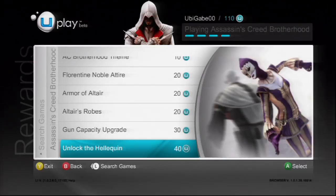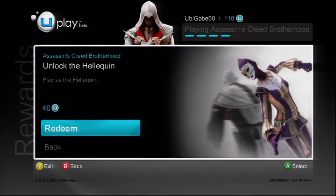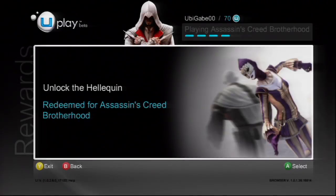Let's unlock the Heliquin, a unique multiplayer character who can use her two daggers to make sure her audience grins from ear to ear. I love that description. All you have to do to get this deadly character is select the corresponding reward and press A on Xbox 360 or X on the PS3. Confirm your selection and the reward will be unlocked.